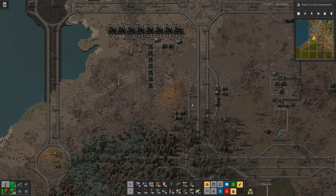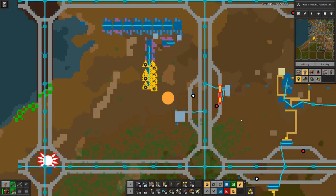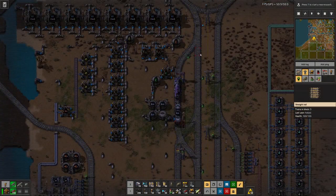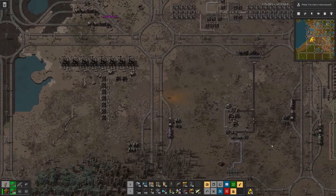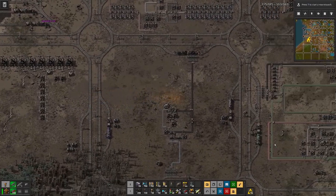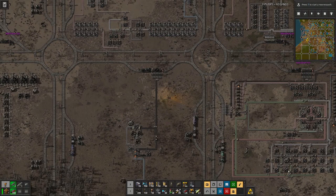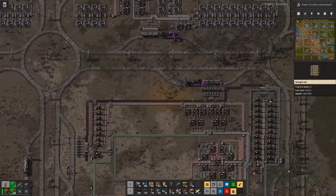What we will do here is have a proper waiting bay for trains to load petroleum, and a loading station. Because up here it's just one station where we can load. So I'll grab a few more pipes and some underground pipes to finish what we laid out there, and then we'll figure out how to do the station for the loading.